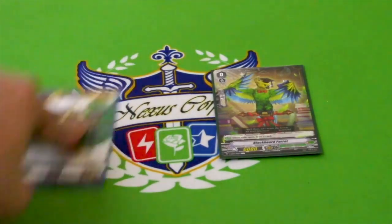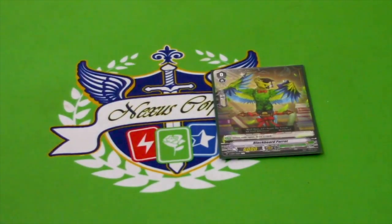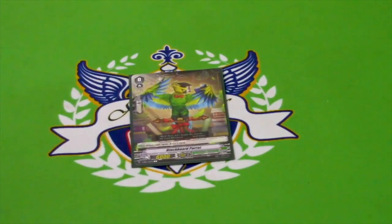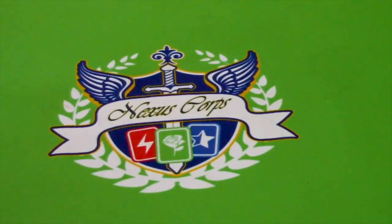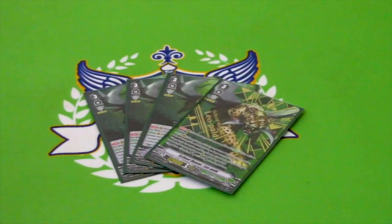All the Excel markers are Leopold, like they were last time — of course they are. So your starter is Blackboard Parrot. Like every other standard starter, when you ride on top of them you draw a card. Starts off like last time: four copies of Leopold. Still looking for more SVRs.